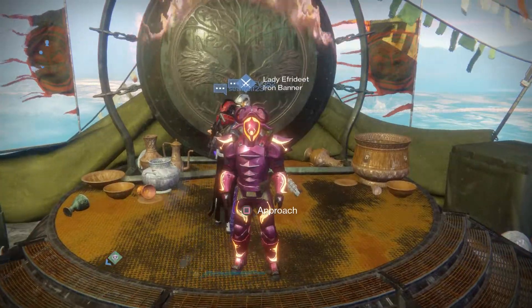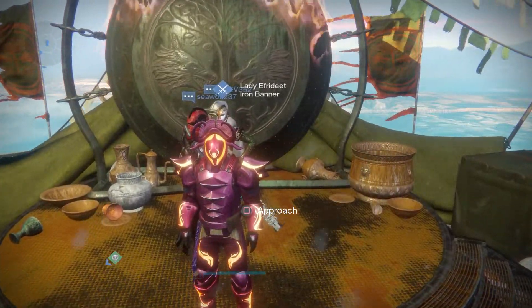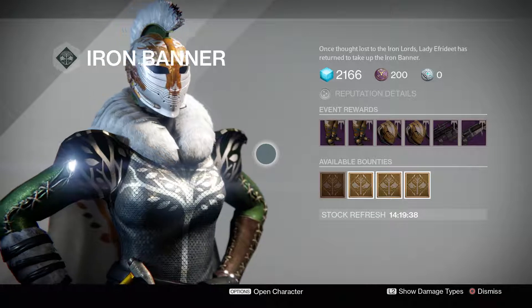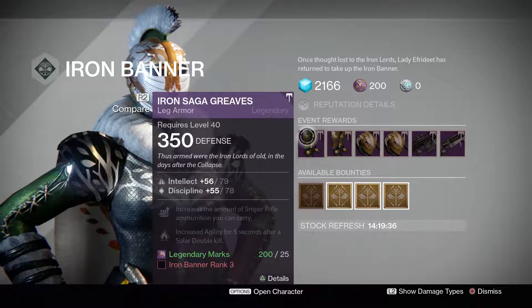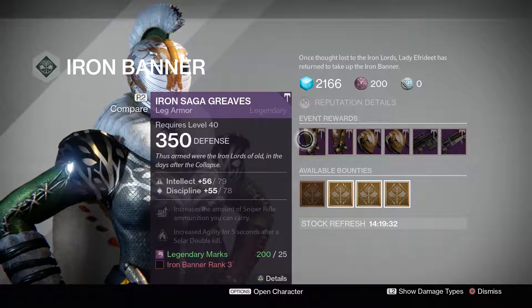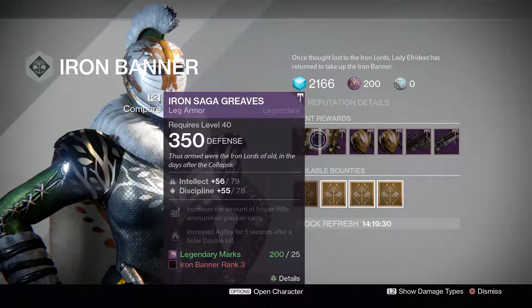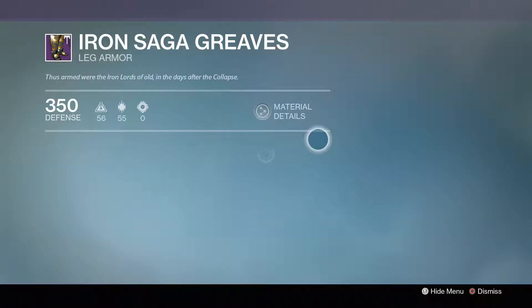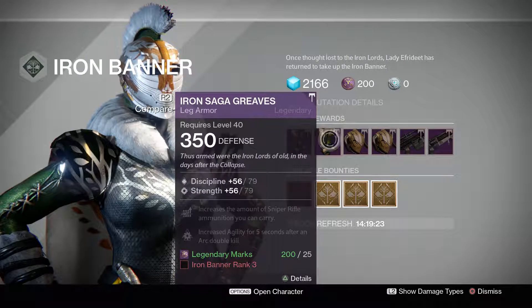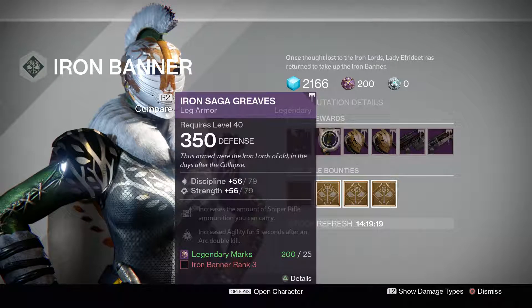Let's head to the Iron Temple. We're here at the Iron Banner section with Lady Aphrodite. Let's go ahead and see what kind of things she is offering us this week. We have a bunch of legs as well as helmets, and then we have our two weapons. For all the characters, the leg pieces are fairly high.